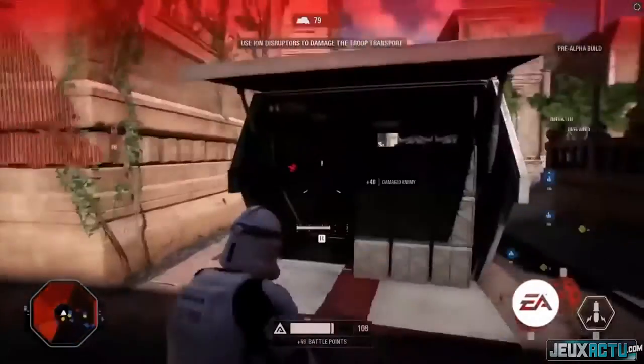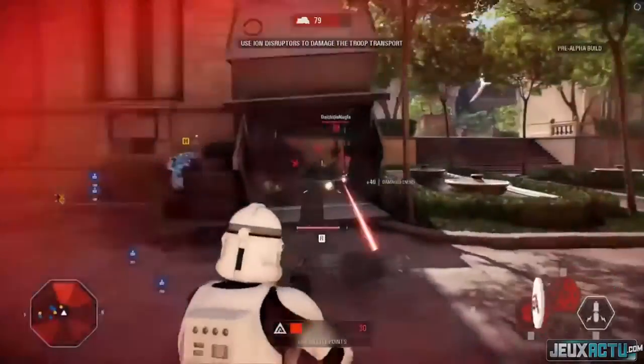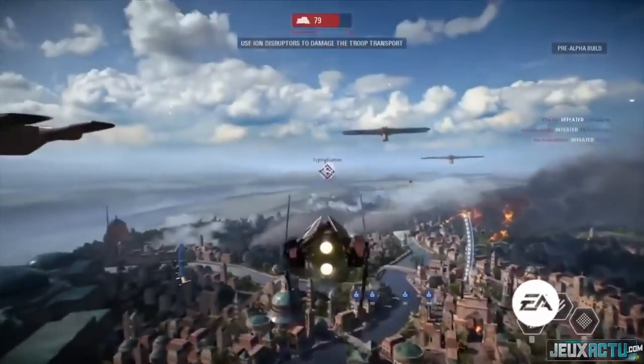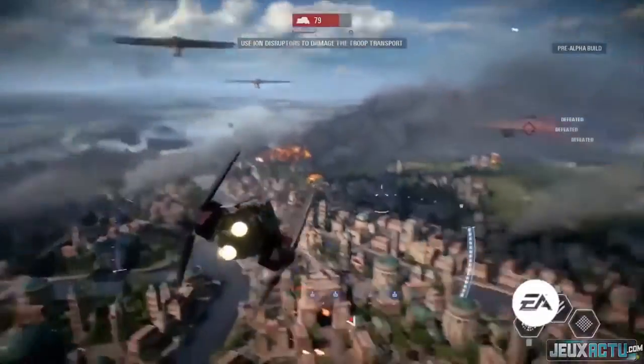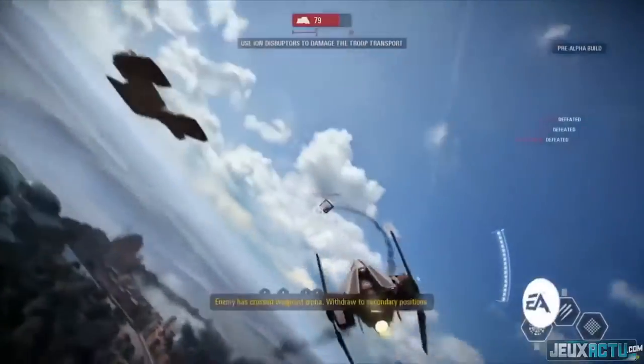Their signature ability — that number two ability — switches you over to a shotgun. You get a little bit faster and you're able to really break through those front lines. I love using the shotgun. When I first used it, it really caught me off guard. I said, 'Wait a minute, I could destroy people.' So I just charged into the room and absolutely shredded everyone. It was so fun.